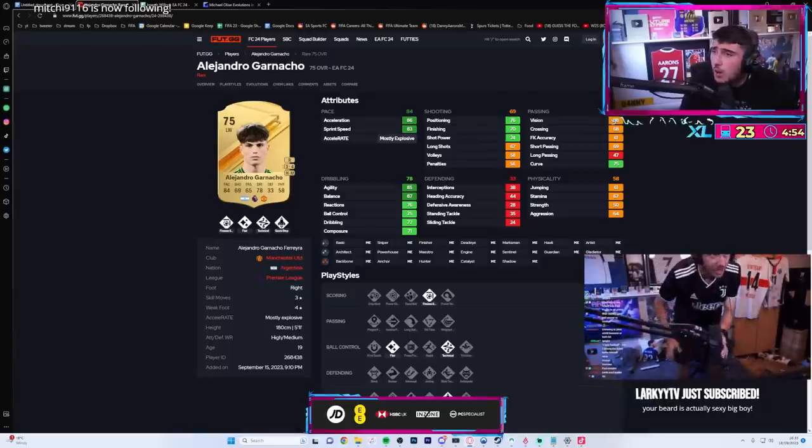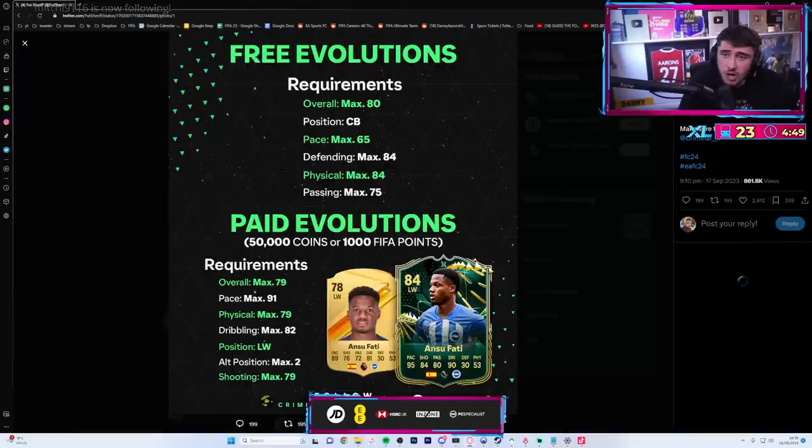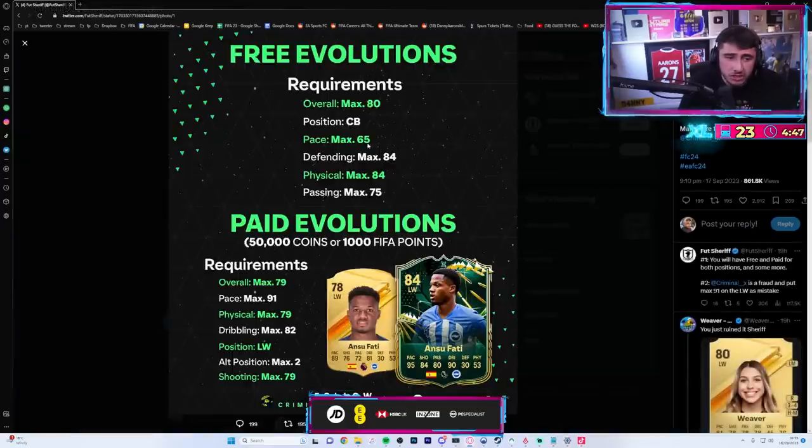So for the left wing, off the top of my head it's max 78 rated, 81 pace. The free evolution will be a center back: max 80 rated, 65 pace, 84 defense, 84 physical, 75 passing.